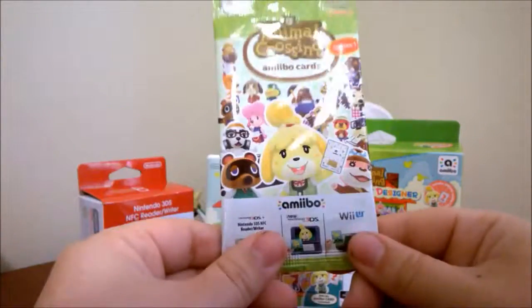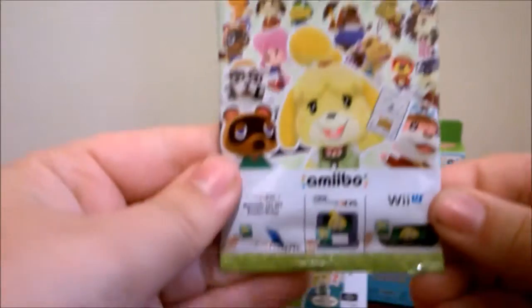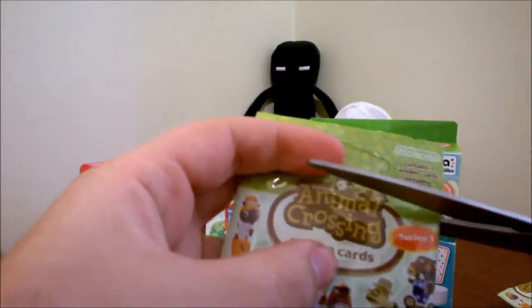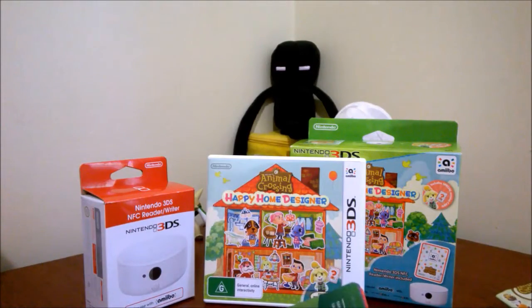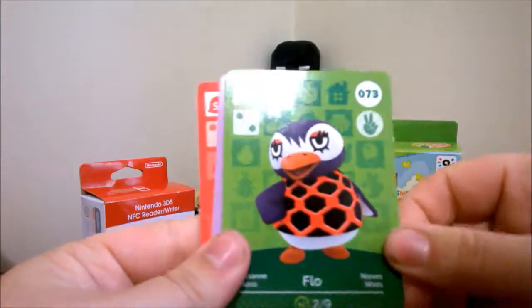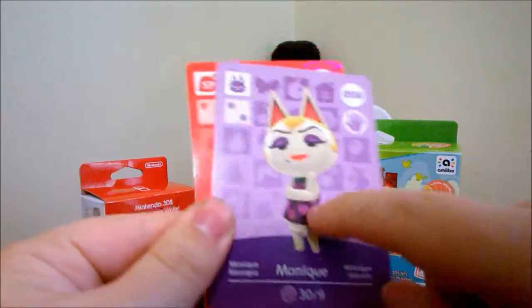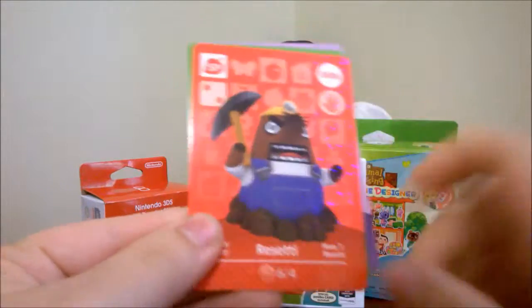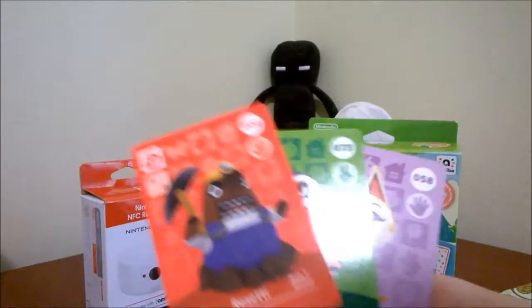This is pack number five. Our last cards: we got Flo the penguin — very nice penguin — we have Monique, I like her shirt, it's like an eggplant or something. And Rosetti — he was one of the cards I wanted! It is a shame that I did not get DJ KK again this time, but maybe some next time.